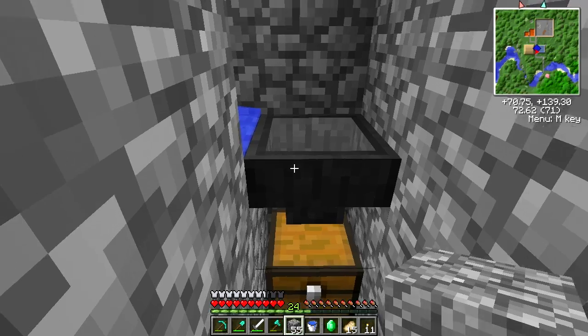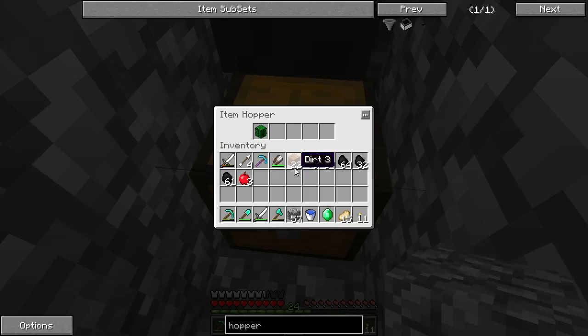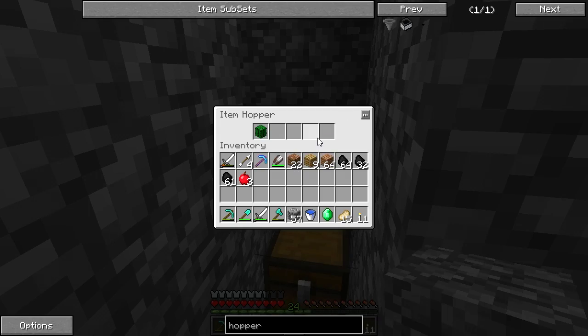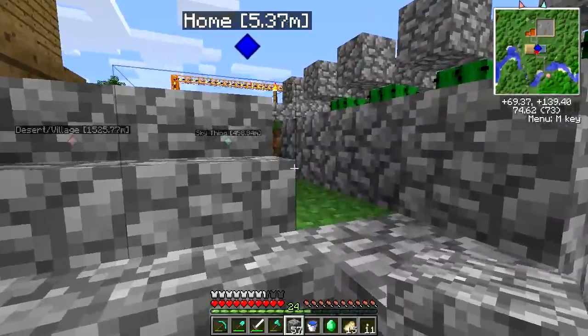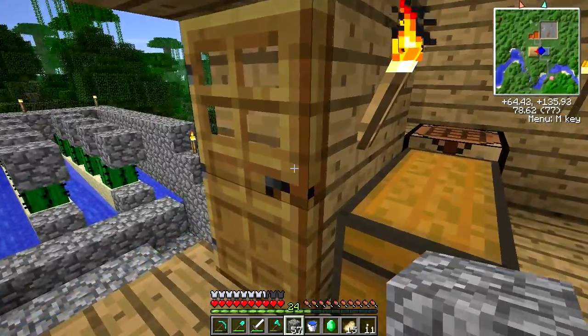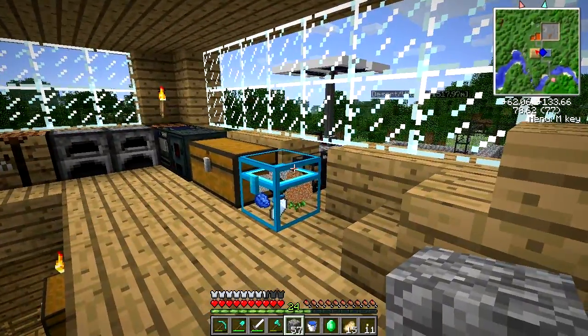Alright, so I guess it'll just store up in there. I mean, if I get a full 64 cacti then that would be pretty insane, so it's not too bad. But if we get it into the chest, that would be better obviously. Let's continue on to a new project.